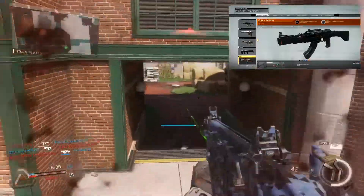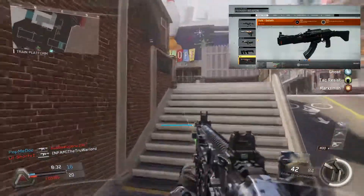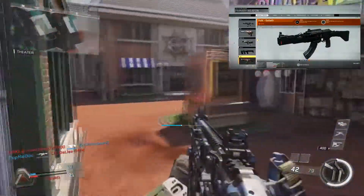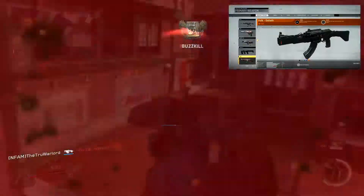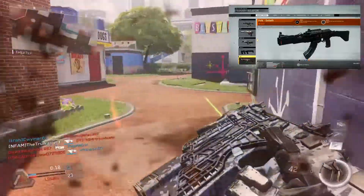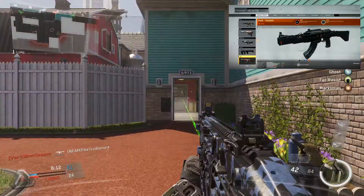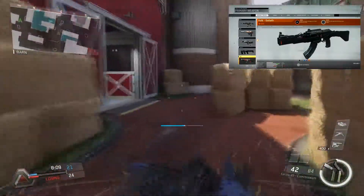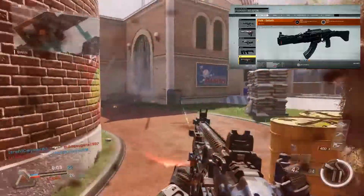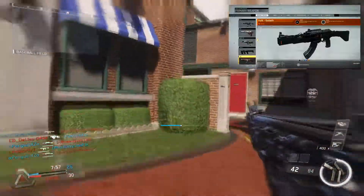Moving on to number two, we have the Volk. We were able to use it a little bit into the beta when they released more levels and a couple more guns. I personally liked the Volk a lot — I think it's going to be a really dominant assault rifle. I didn't use it enough to definitively say it's not dependable, but I did run into a couple of situations where I felt I should have picked up that kill. Keep in mind, some of that could be connection issues from the beta that may be resolved when the actual game comes out.